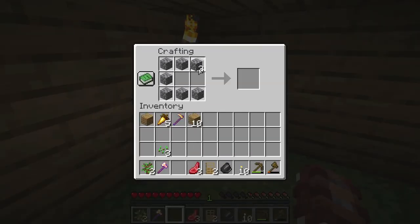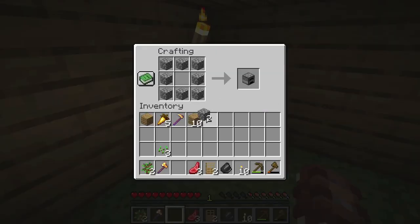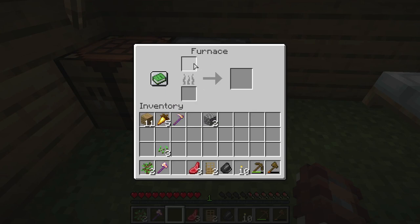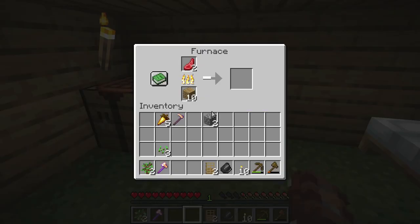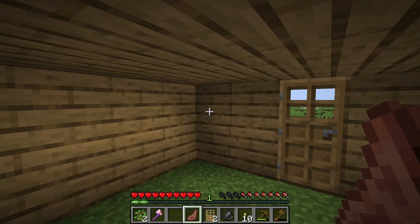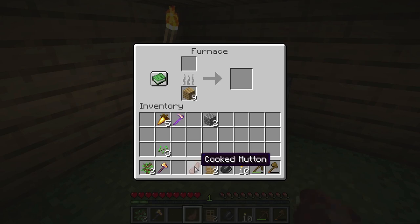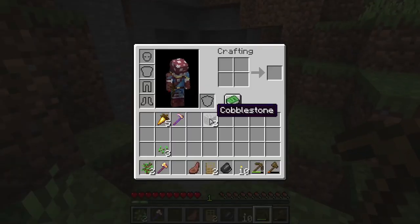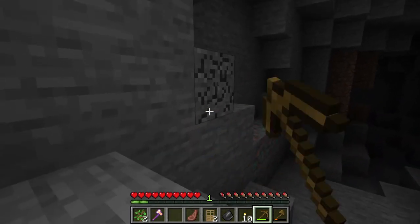Second block: a furnace. That lets you cook food and get a lot more value out of the things that you eat. To operate the furnace, you're going to want a fuel for the bottom slot and whatever you want to cook in the top one — it'll spit out a cooked variant on the right. Let's use these oak planks as fuel and put this raw mutton in. It'll take usually about ten seconds to cook one item. Take it out, and when you eat it — just hold right-click — it should fill up the rest of your hunger.